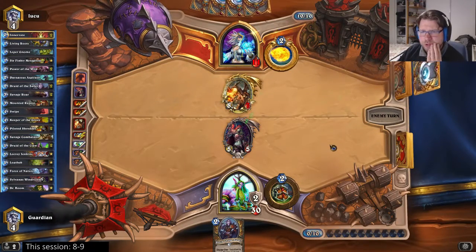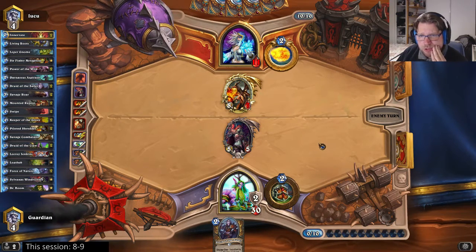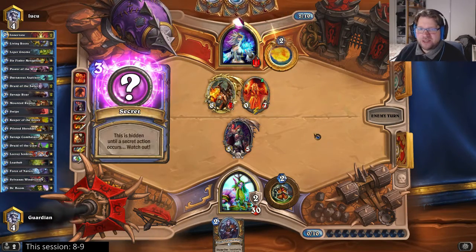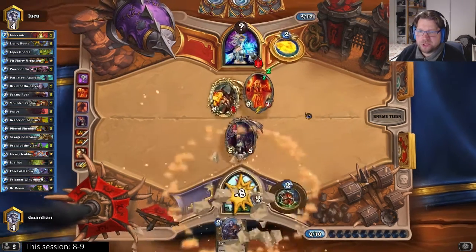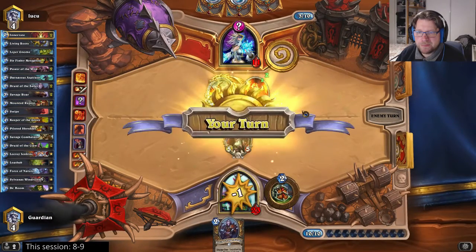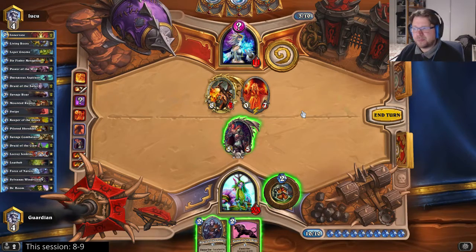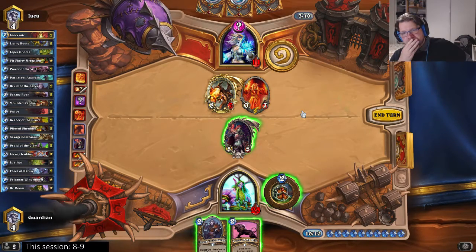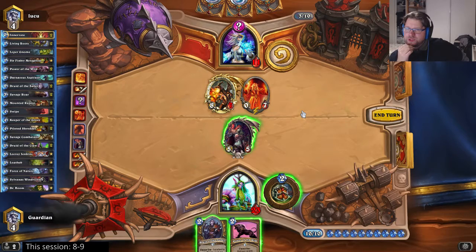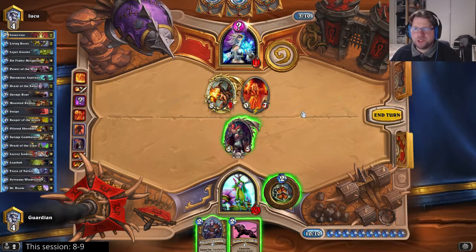Remove the 1/1s from the equation. He might try to feed me a Doomsayer here — yeah he's trying to feed me a Doomsayer. And that's the second block because he already played Ice Block earlier. I could kill that Doomsayer though. Kill the Doomsayer or hit face for 5, put him to 6. That's a pretty rough choice. I think I will hit face for 5.